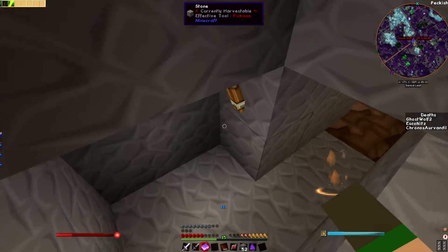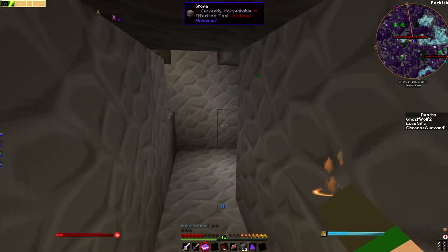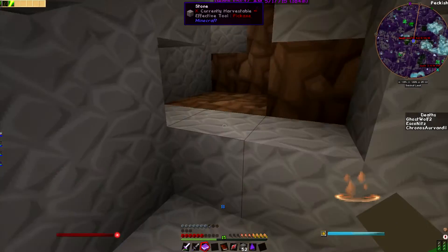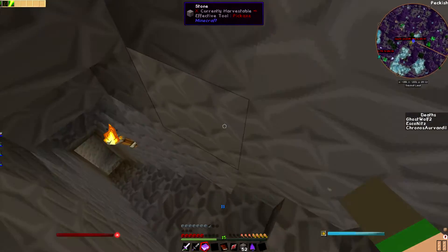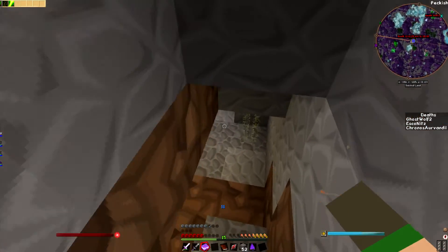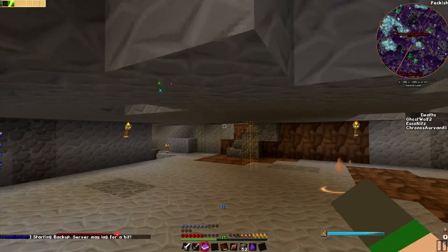You guys built the weirdest mine shaft ever — this thing goes all loopy doopy. It goes in a perfect square so that we don't go in any of the taint areas. The straight line at the very bottom juts off going down. Oh, that's not a mine shaft, that was a cave we came across. No, that's because I have x-ray — oh yeah, his boots, lucky boots. We can enchant anything with our thing.